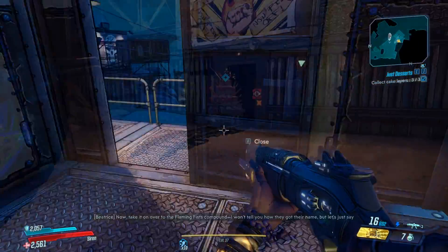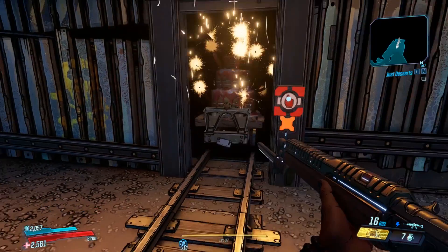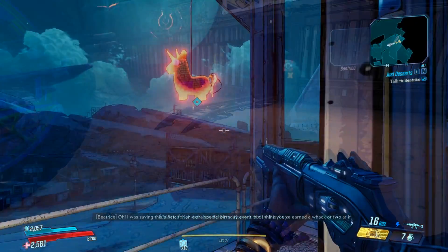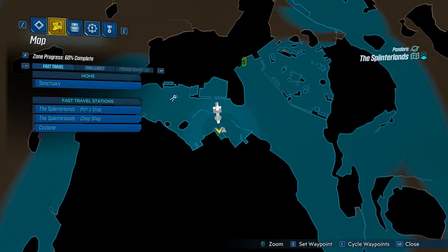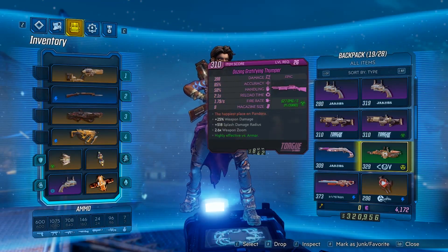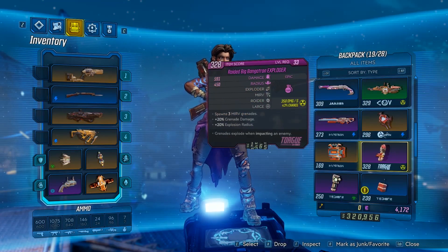It's a little bit of a warped, twisted side mission, but it's quite fun to do and the dialogue is pretty funny. Once you've completed this mission, you can go back to Beatrice and melee a pinata — which does absolutely nothing, unfortunately — but the mission reward is this new unique grenade called the Chocolate Thunder.